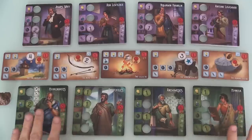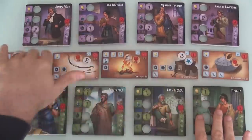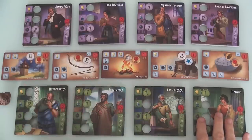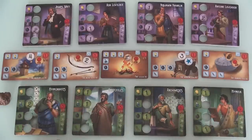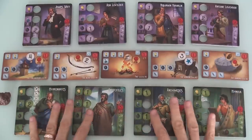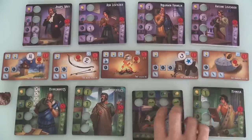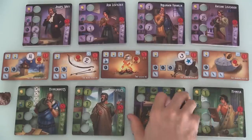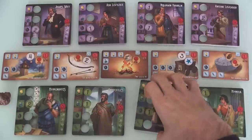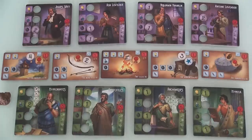On my turn, it's really simple. I either activate one of my inventors to have them work on one of these five inventions — and by the way, the number of inventions is equal to the number of players plus three, so in a two-player game there's always five that come out at the beginning. Or I can let everybody rest, which means they refresh, because when I have Archimedes work, he gets tapped, and he won't be able to do anything else until I take a turn to untap them. Ideally, I want to activate all four before I waste a whole turn untapping them.